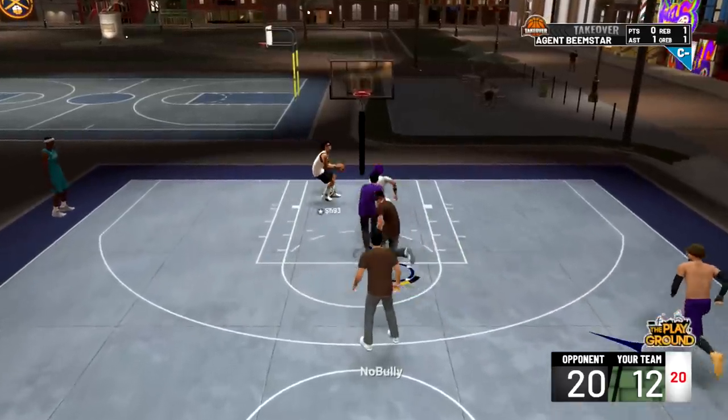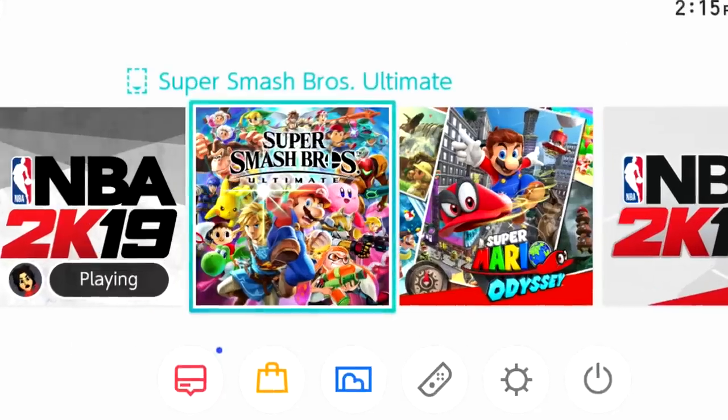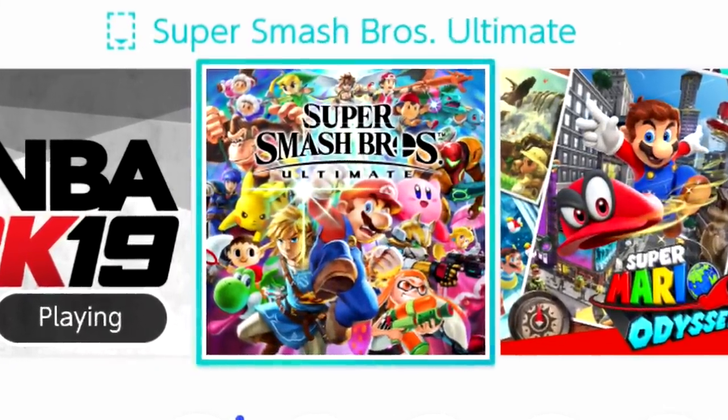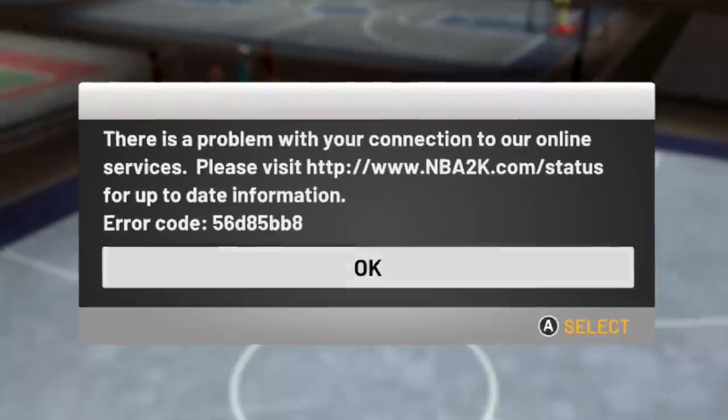What servers do we have available on the Nintendo Switch? That's a fantastic question — I didn't even think of that. Just imagine for one moment that you have $60 and you're thinking of purchasing a game. You could buy Super Smash Ultimate, which so far is a fantastic game — I'm loving it. You could buy NBA 2K18. You could buy Legend of Zelda, Fire Emblem, Mario Kart. There are so many titles you could buy, ladies and gentlemen. But nah, over here we make poor decisions. And now there's a connection error: 'There is a problem with your connection to our services.'